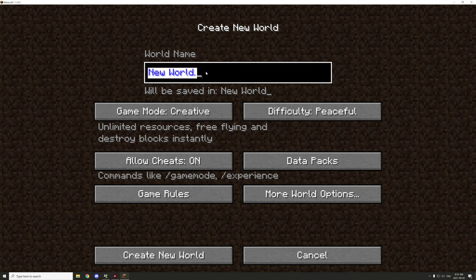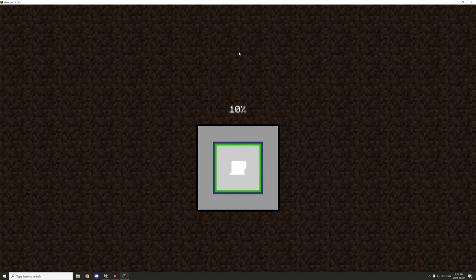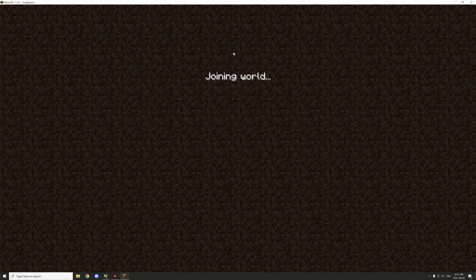We'll say done and name this 'Dungeon' and then create the world. This will only take a couple of seconds, and because it's a flat world it's going to render a lot quicker than a regular world as well.